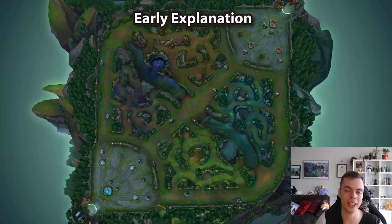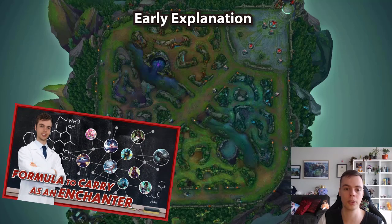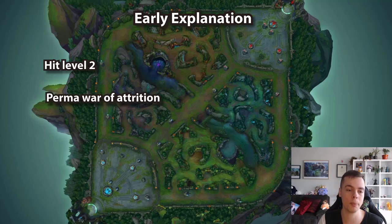Moving on to early game explanation. I strongly recommend checking out the early game section of my enchanter guide, linked in the description. You want to try to hit level two first by hitting the first two waves of minions constantly, no matter the matchup. Then continuously perma-shove, overwhelm them with minions, poke them out, chip their tower, pressure for your team, ward selfishly for your lane, and force the enemy jungler to attend to your lane if you can safely do so.